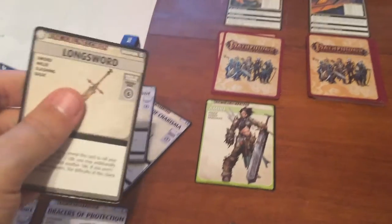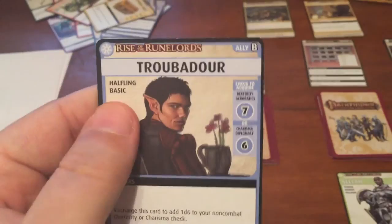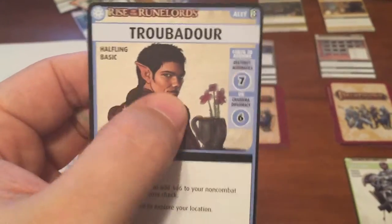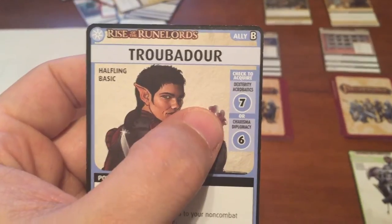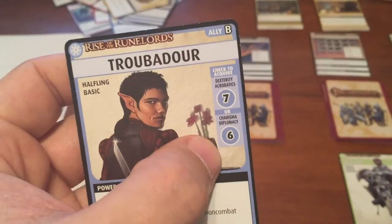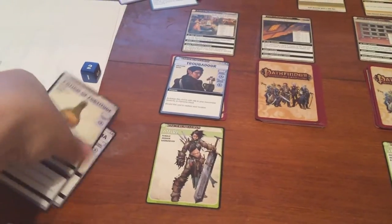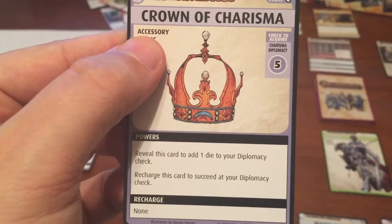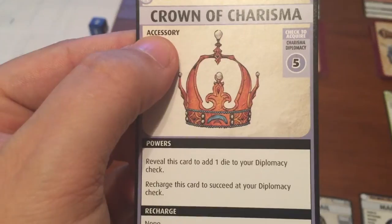Let's discard the Longsword and keep going at the Town Square. She finds a Troubadour ally, which is useful for Dexterity or Charisma checks, and we have to beat a difficulty of 2 added to those checks. Her Dexterity is 6 and her Charisma is 6, so Charisma would be easier. But she also has the Crown of Charisma.